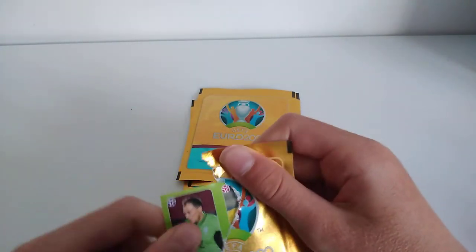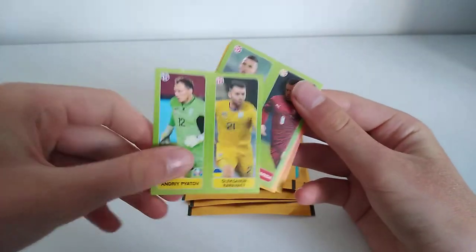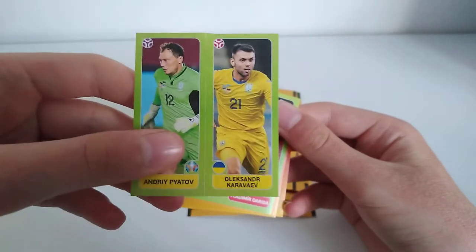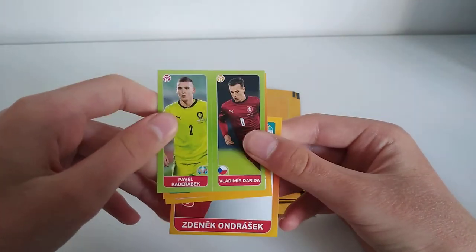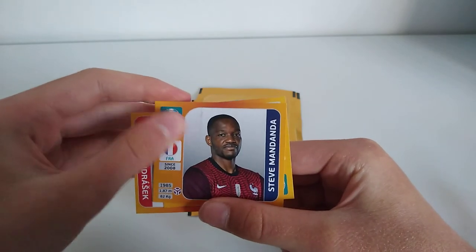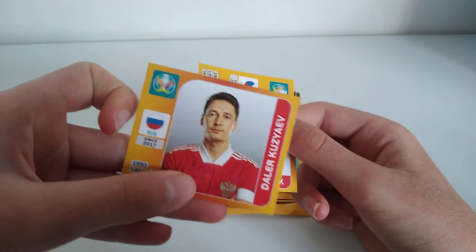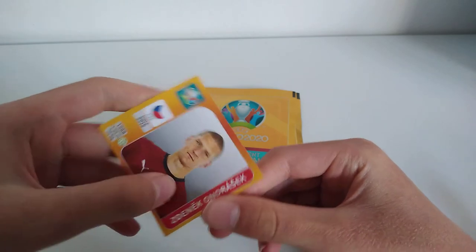In the next pack, we have another double card for Ukraine — Andrei Pyatov and Oleksandr Karavraev. Then we have Pállark Kadarev and Vladimir Darida. Next we have Steve Mandanda for France. Then we have Delaire Kouziouf for Russia. And finally, we have Zetinek Ondrasek for Czech Republic.